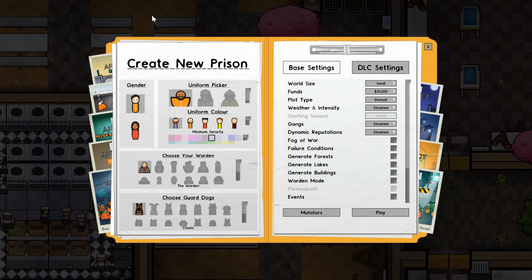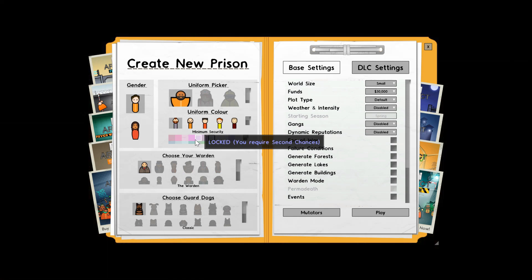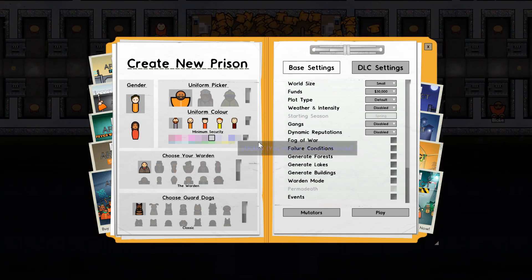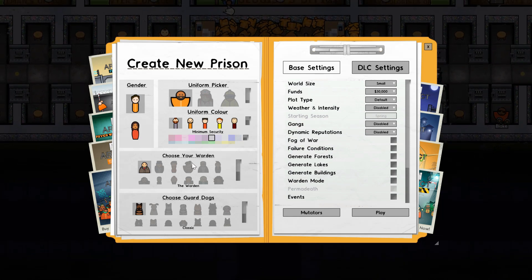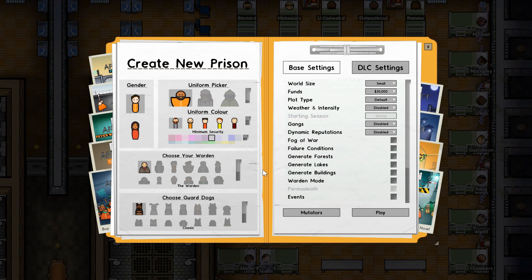On the left is mostly character based. You can pick the gender, and if you have the DLC Second Chance installed you can choose a uniform color - if you don't, that option probably won't even be there. You can choose your warden; there are a few base game wardens and a few DLC wardens, and there are also a few DLC dogs.